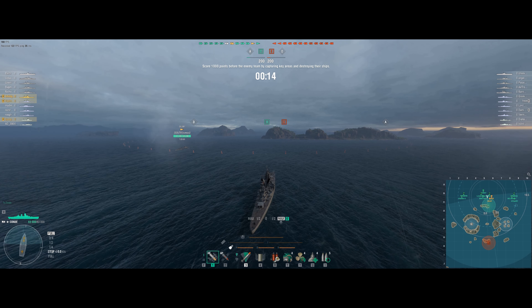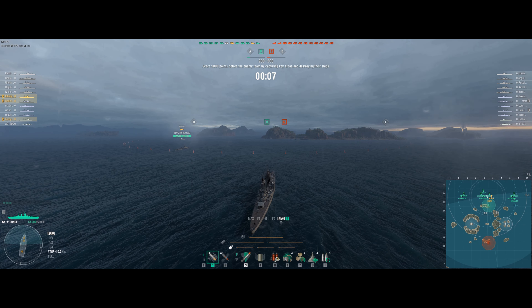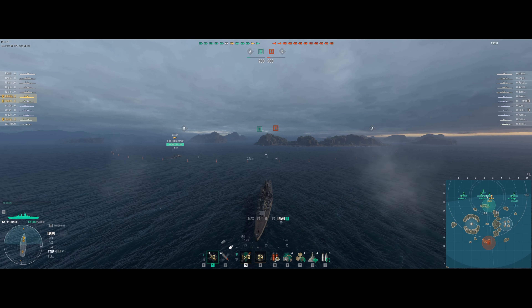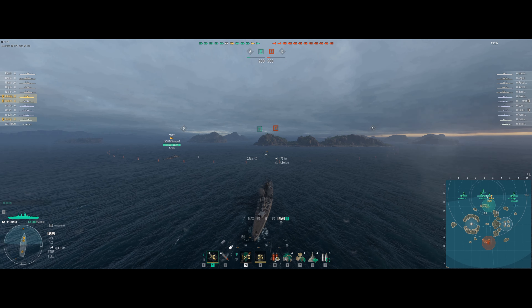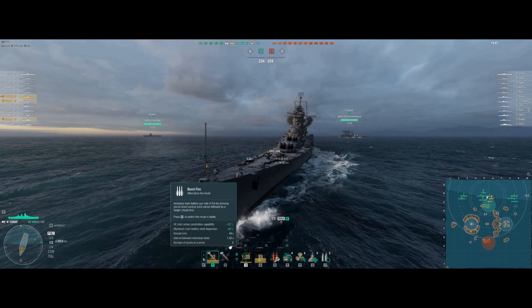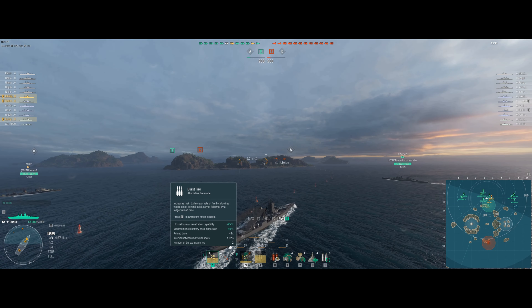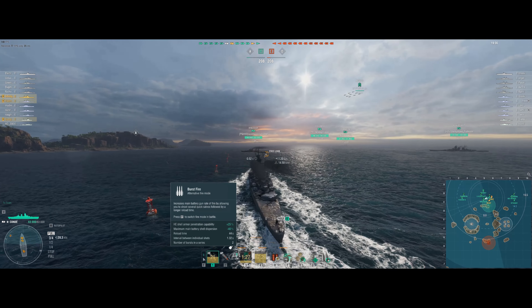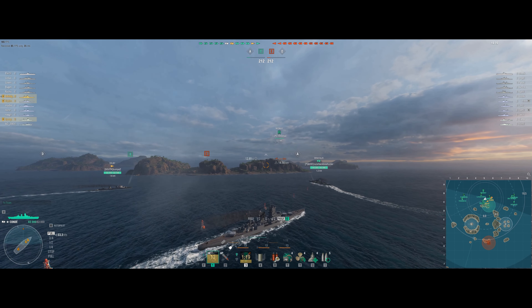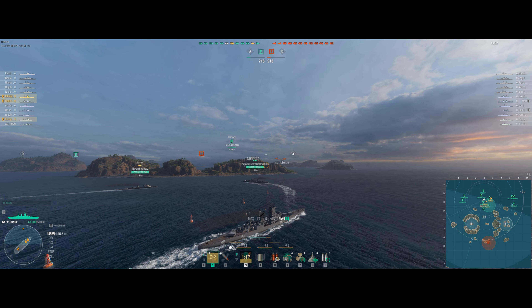The Condé is the tier 11 or super ship for the French cruiser line — it comes after the Henry. She is armed with the same 240mm guns as the Henry, but she's got three quad turrets. She's got access to your standard Hydro, Engine Booster Heal, and Reload Booster. But her special gimmick is Burst Fire, which gives these guns better dispersion and better high explosive penetration. You get two salvos with the Burst Fire, then you have a 44-second reload. In my opinion, the Burst Fire is more of a parting shot where you're not going to be engaging things for a little bit, or you're trying to put something down really quick, like a destroyer, or you've got an AP salvo into a broadsided cruiser.